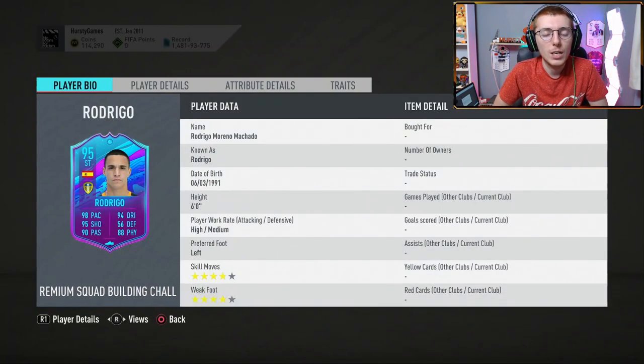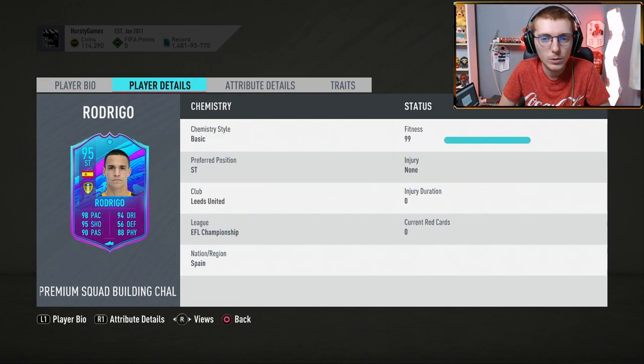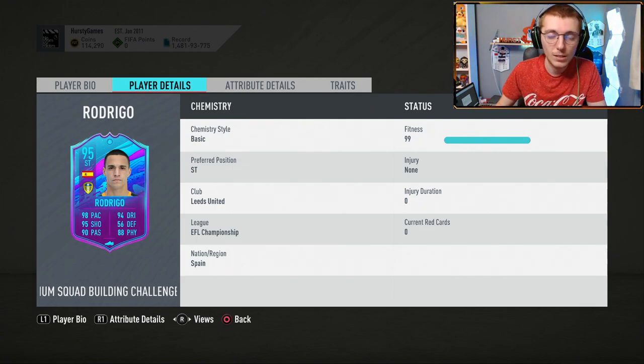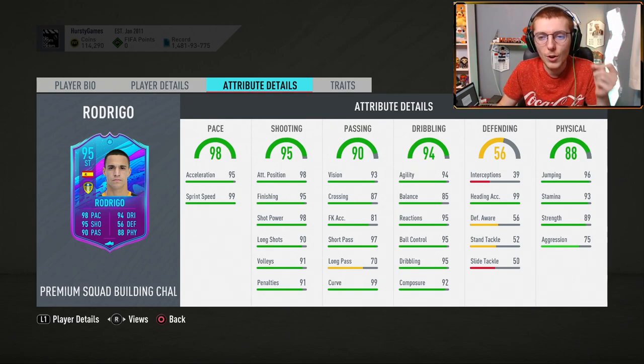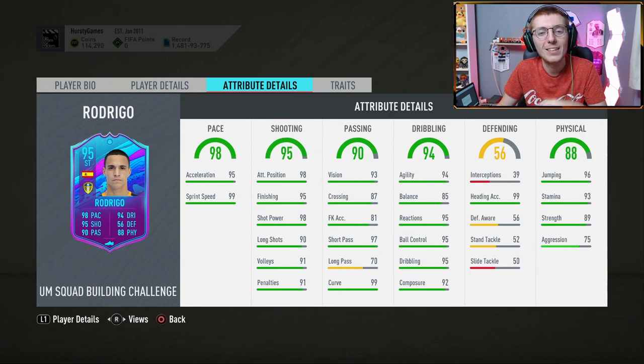Welcome back to Hurstie Games and welcome to a player review for the brand new Rodrigo Moreno. It's a Leeds card, 95 rated, and it looks like an absolute beast. Rodrigo is insanely good — his card looks fantastic: left footed, high/medium, six foot, four star, four star, which is perfect. Obviously he's a championship card since Leeds are up in the Premier League — well done to Leeds — but this card looks phenomenal.